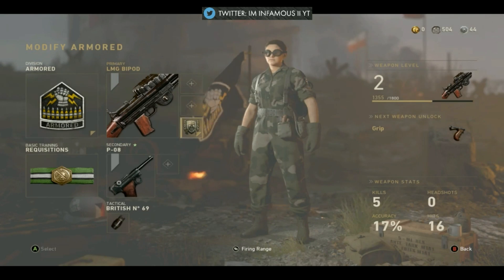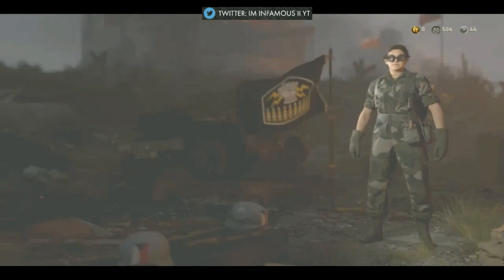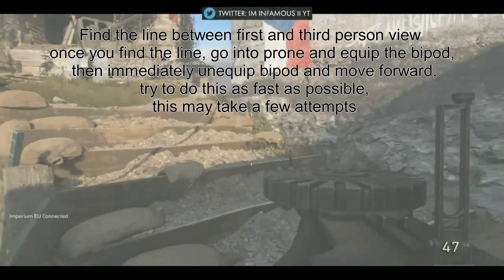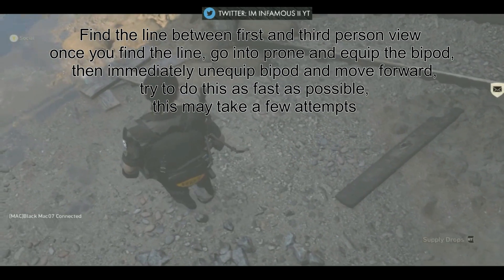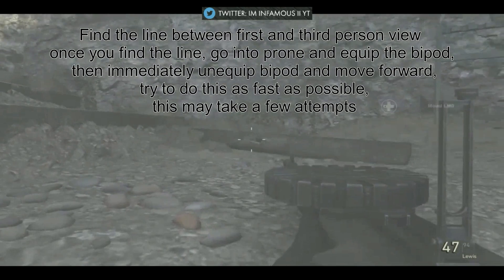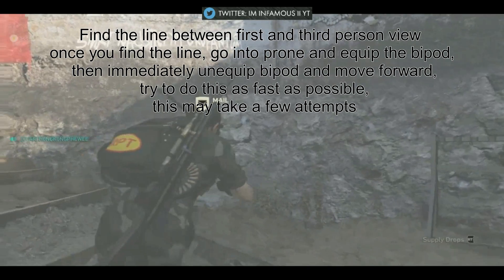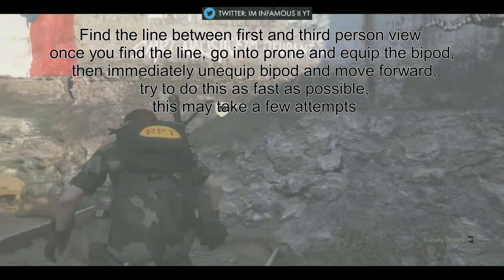The reason why is because you will need the LMG bipod during this glitch. That is all you really need. First, what you want to do is try and find a line between third person and first person. Once you do that, you want to go down, mount the LMG bipod, and dismount, and press forward as fast as you can.